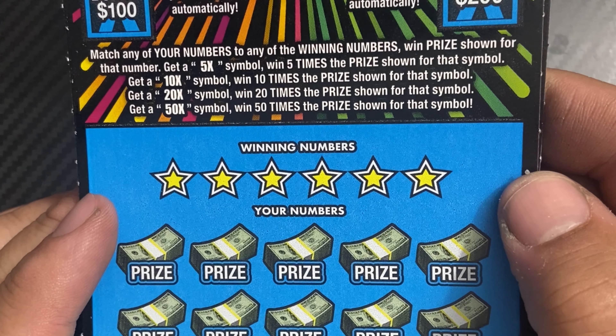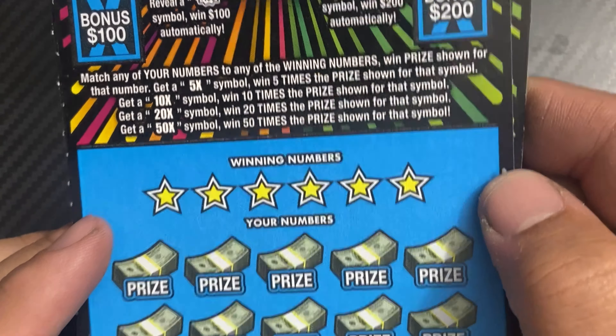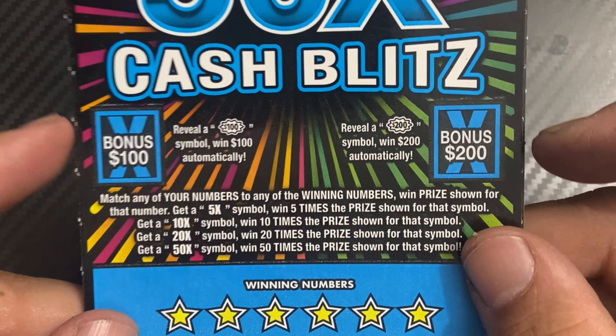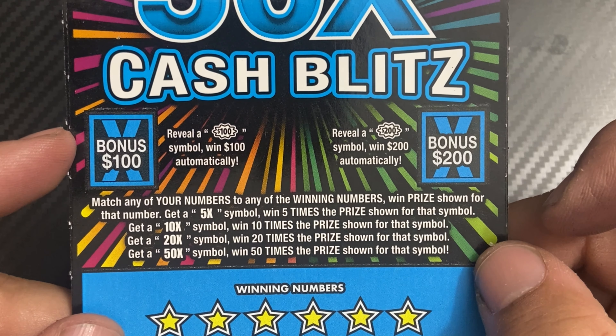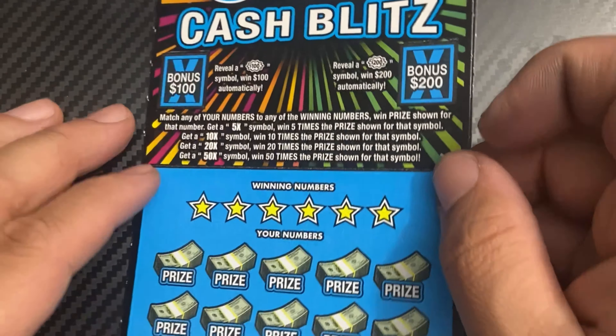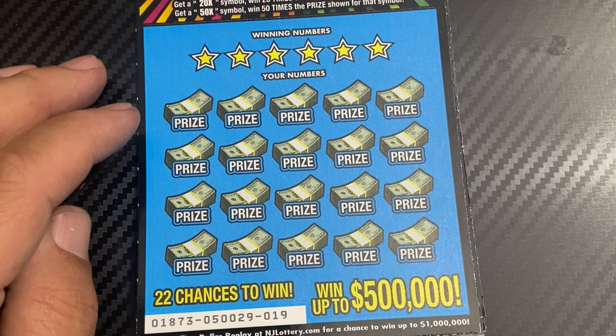Get the 5x symbol — one times price shown. Get a 10x symbol — ten times. Then 20x — 20 times. 50x — 150 times price shown. And up top in the bonus section, reveal a $100 burst symbol for $100, and a $200 burst symbol for $200.